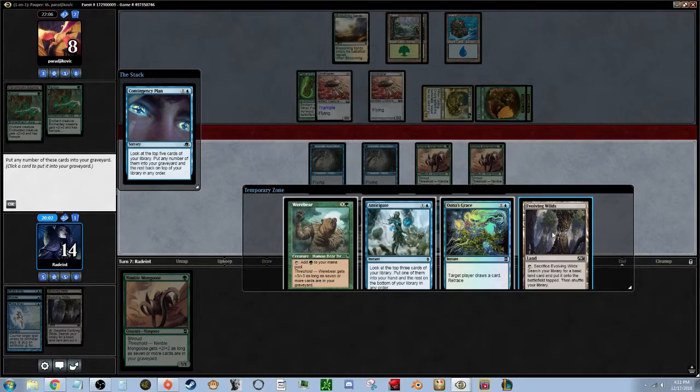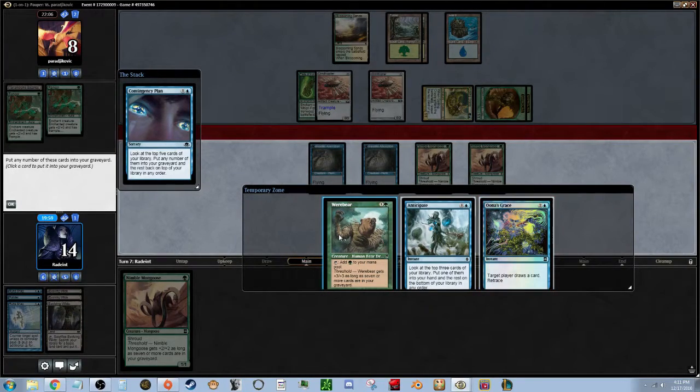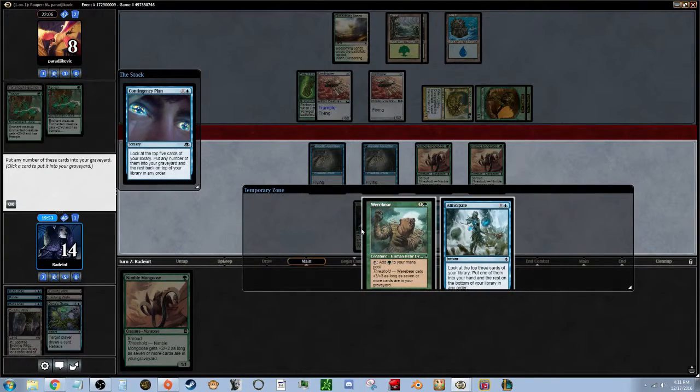Let's trash these two Evolving Wilds. I kinda want to keep the Werebear but I don't think we need it. Let's throw the Uona's Grace in there. We just need seven or more cards in our graveyard — it doesn't have to be different names. I think we could keep these two. We have six or seven in our graveyard, we should be good to go.